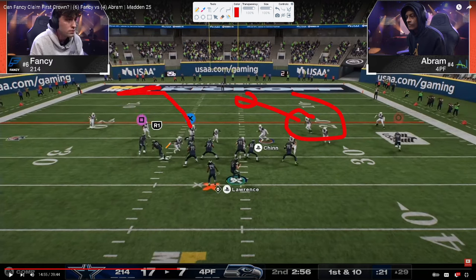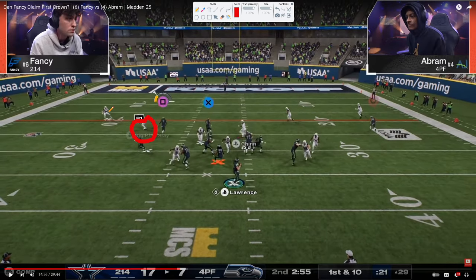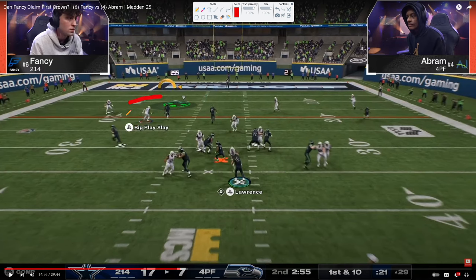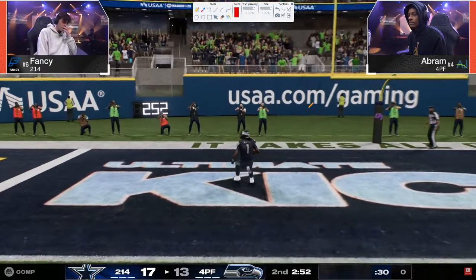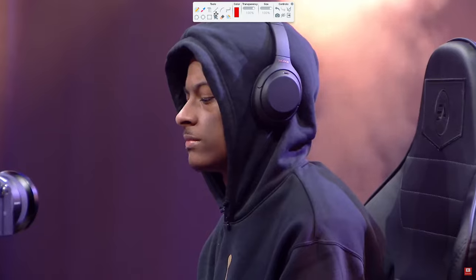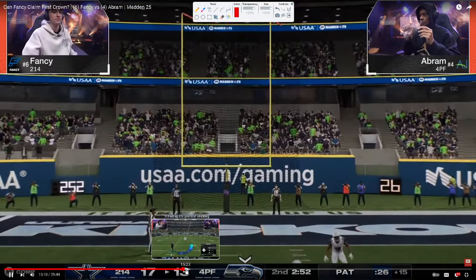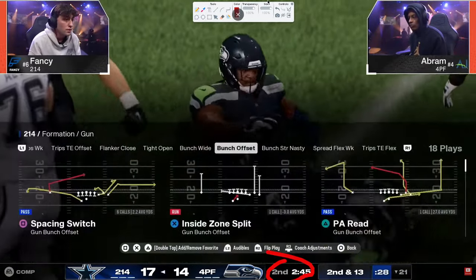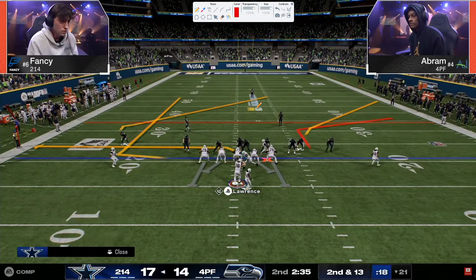There's that seam-streak play — good touchdown from Abram, though it looked almost like a busted coverage from Fancy. Nobody is over the seam, and when your user is in the middle third without a half over here, the seam is just wide open. Abram uses high-point passing — super important for those tight-window throws, getting the ball out in front of the receiver more.